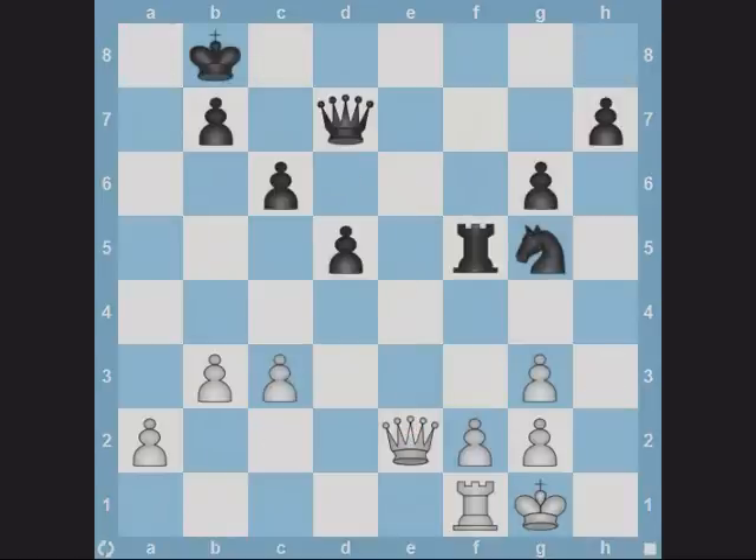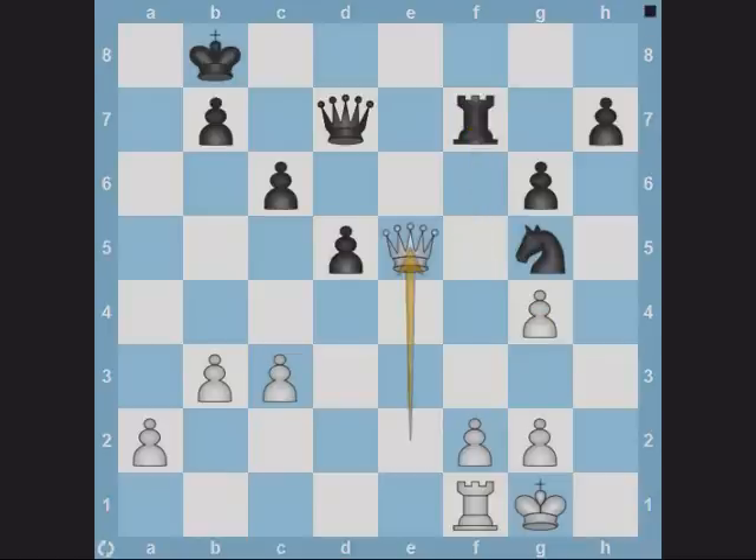In this puzzle, it's white to move. Notice that Qe5 check would fork the king and knight on g5 if the rook was moved out of the way. Thus white plays the simple but effective move g4. Black's rook is suddenly denied any decent squares and he cannot defend the knight. Now Qe5 check picks up the knight.